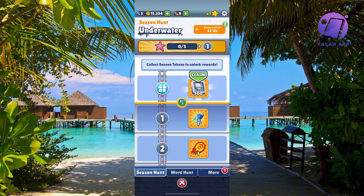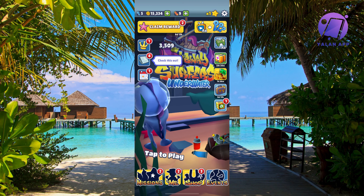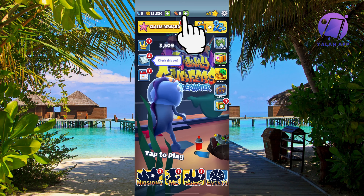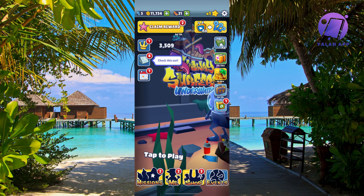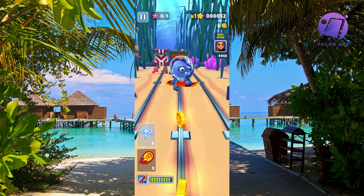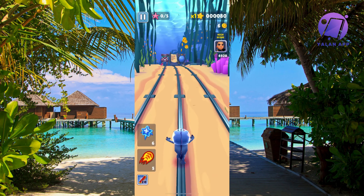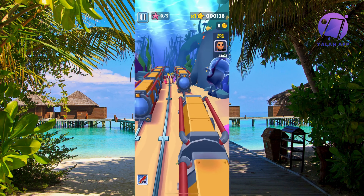One of the best tips I have for this game is to click on the hoverboard symbol in the top middle. For every coin that you get, make sure that you actually buy a lot of those. The reason is that when you have a lot of hoverboards and you die in the game, you will be able to respawn again without anything happening. Those hoverboards are really really good.